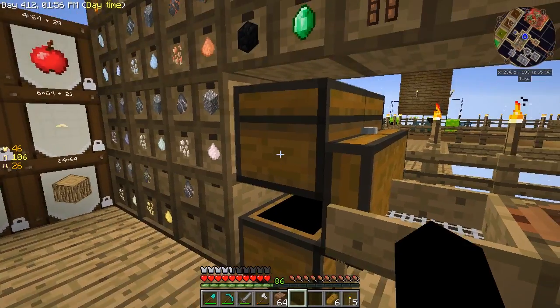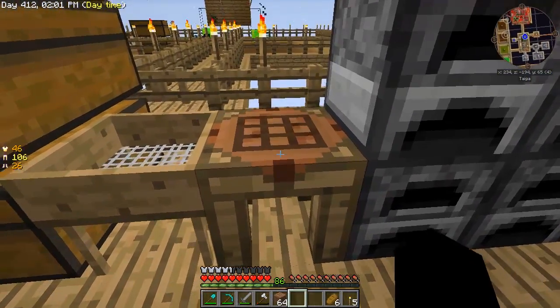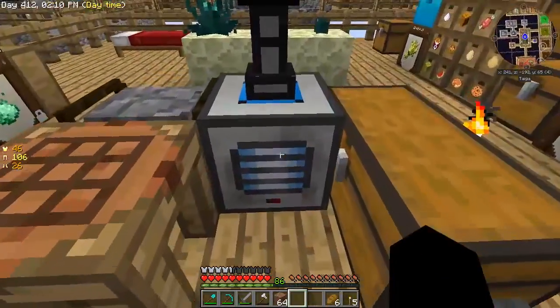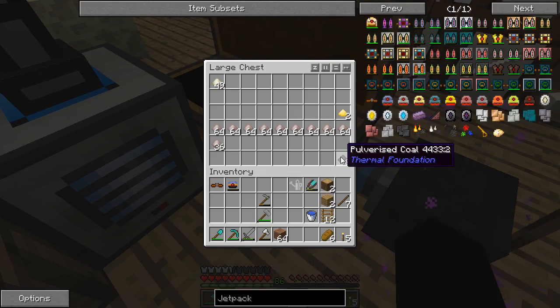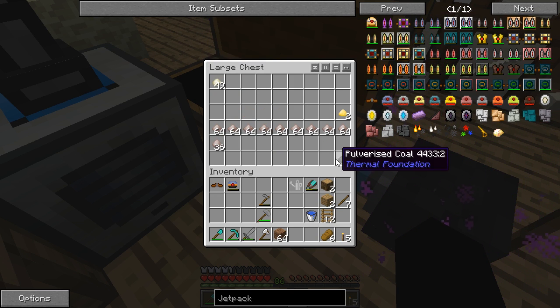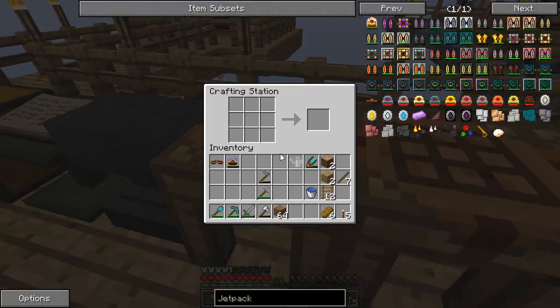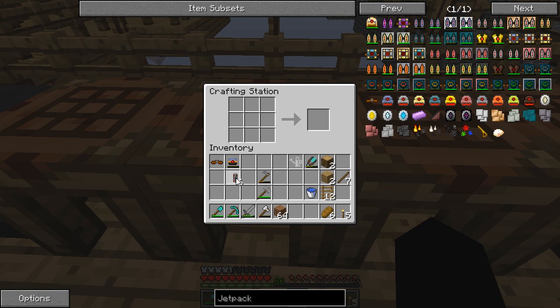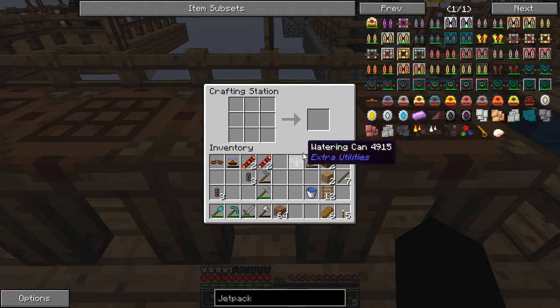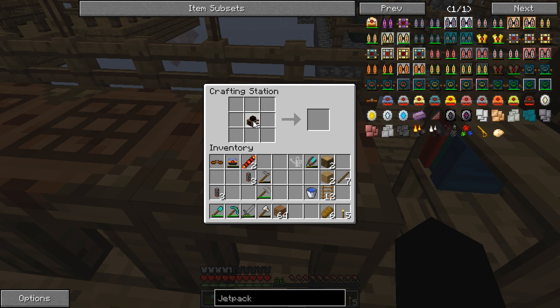Using all the bits I'd grabbed already, I'm down to four leather now, which is unfortunate. I've got the components I need. The sulfur, by the way, came from putting coal through the pulverizer - it gives you pulverized coal but also a small chance of sulfur. I have six of these and need two per item for the next step, plus these two as well.